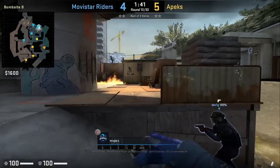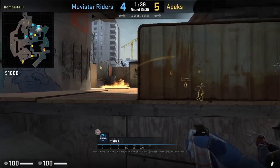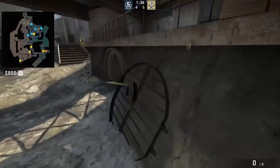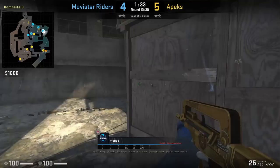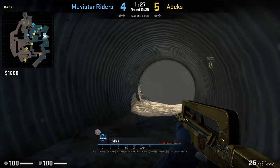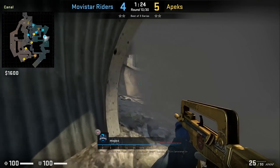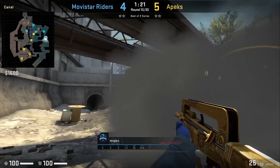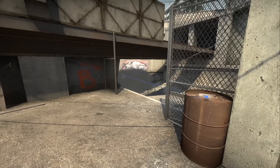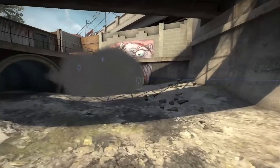Mopes throws a one-way smoke for monster from the pit ramp, standing in front of the pole on this wall, aiming at the bottom of this line then jump throw. He pushes up into monster where there's a gap on the left side of the smoke, fully pushes through, doesn't spot anyone, and his teammates rotate fully. Be careful — the Ts might keep their eyes on the smoke watching how far it's pushed out.